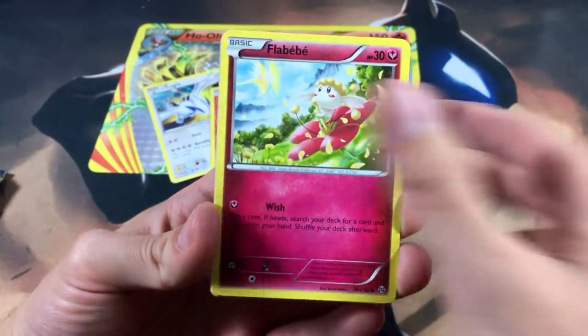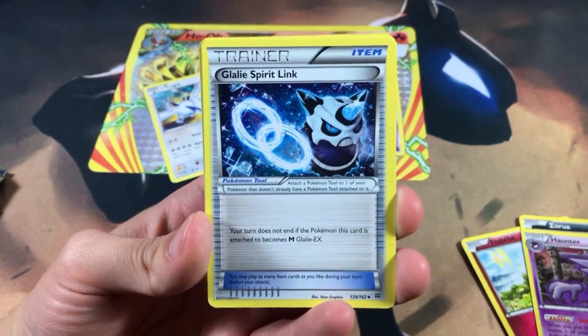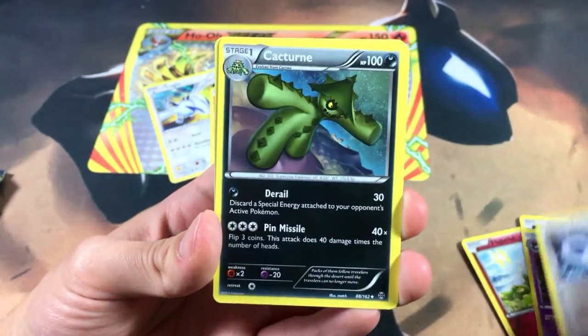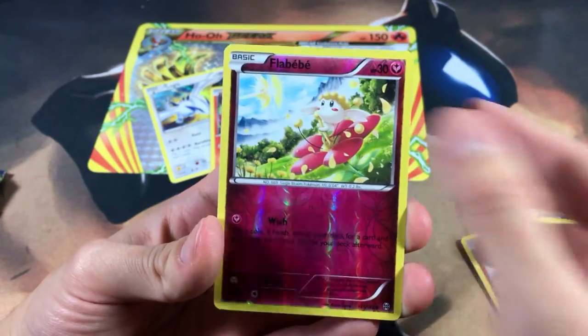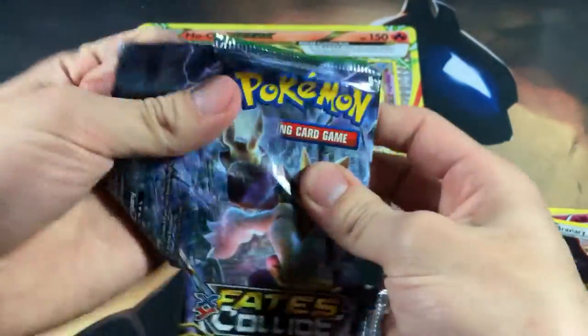Let's get right into this opening. From the Ancient Origins pack we got a Haunter, a Glaley Spirit Link, a Cacnea, a Flabébé, and we got a Braviary as our regular rare.